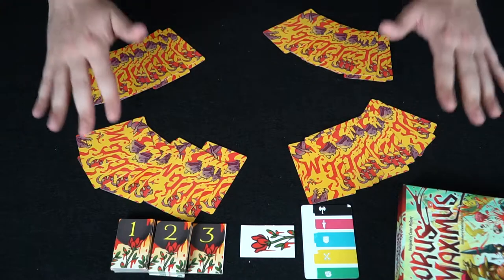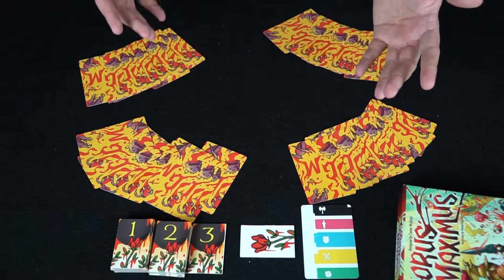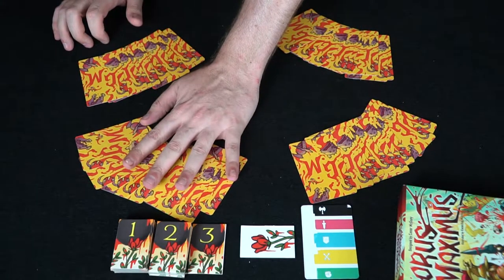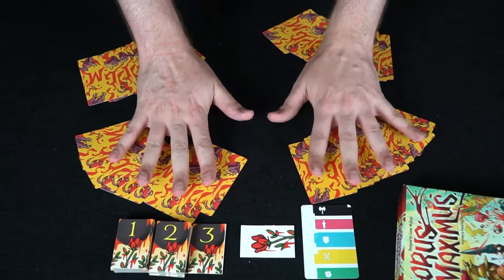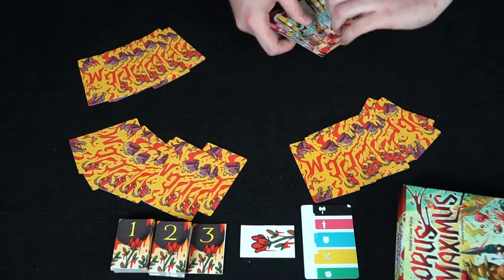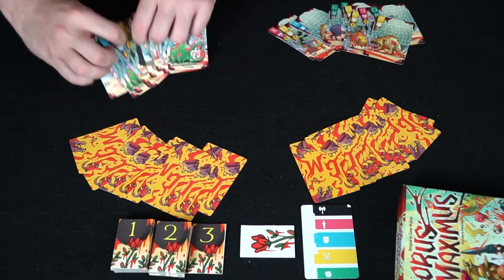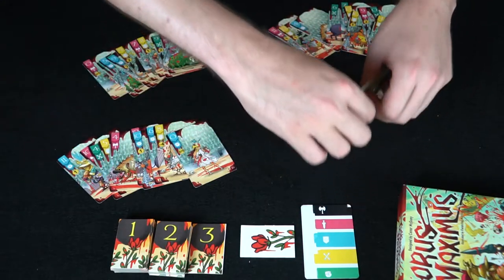I've set up a four-player game of Gorus Maximus and made it a team battle — these two versus these two. This player is the dealer so he's going to start. Normally you don't show cards to anybody — these are your secret hand, even from your teammate. But for the sake of this example, we'll reveal the cards so you get a good look at what the hands are going to look like.